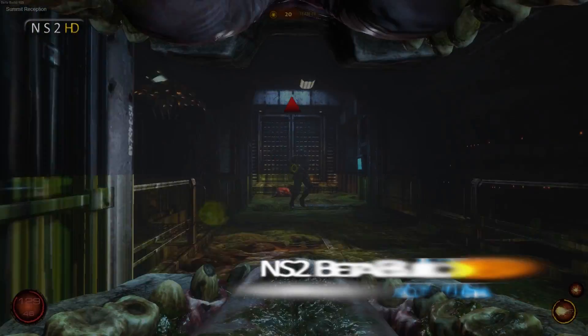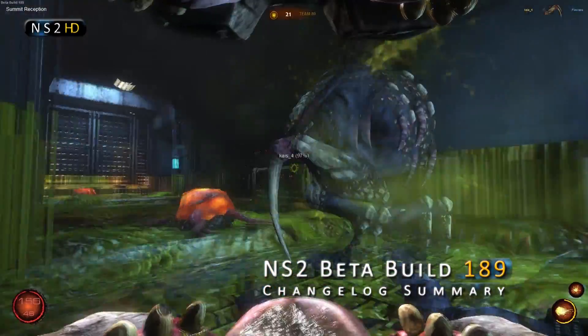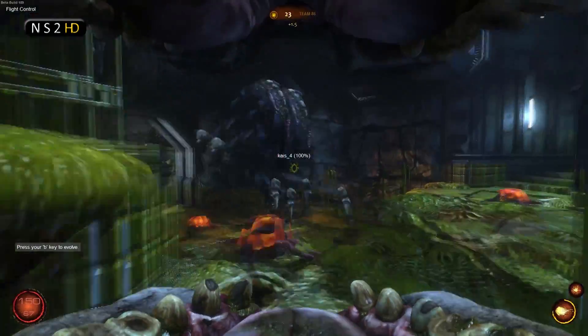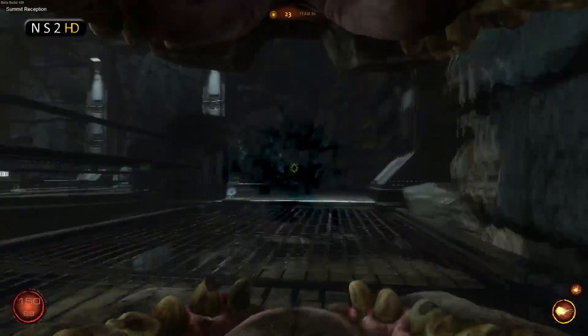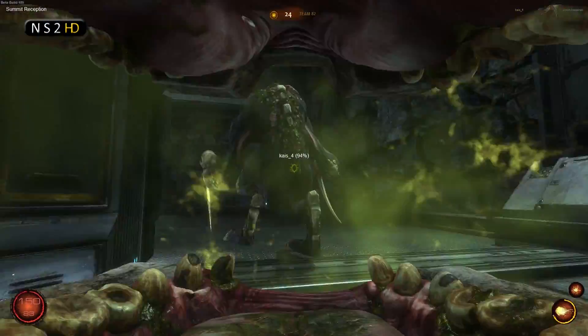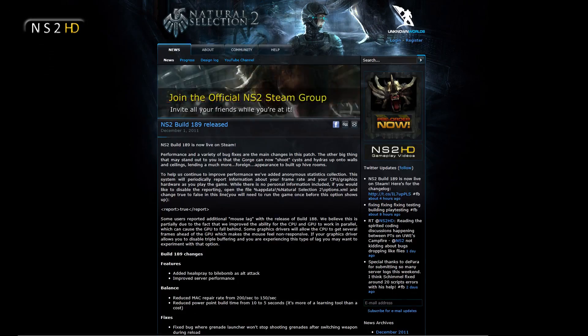Good day everyone and welcome back to NS2HD. Build 188 was the tick and build 189 is the tock. Build 189 is out, it is released on Steam, it's available for download to anyone who has the Natural Selection 2 beta and you can still get it if you want to. Build 189 is the follow through for the huge changes we saw in build 188, introducing a whole bunch of fixes to deal with all the massive additions that came in build 188.